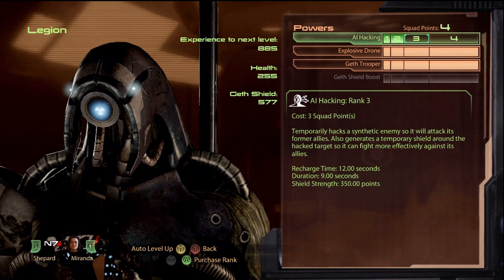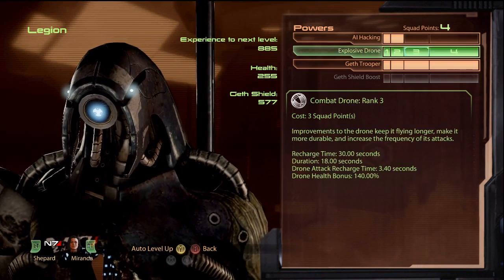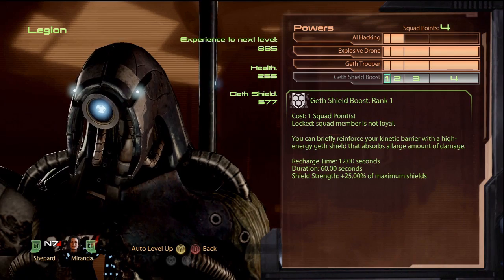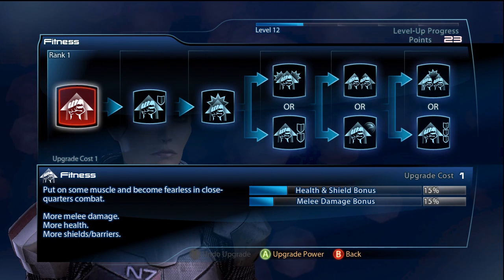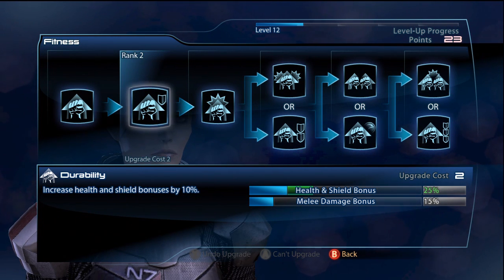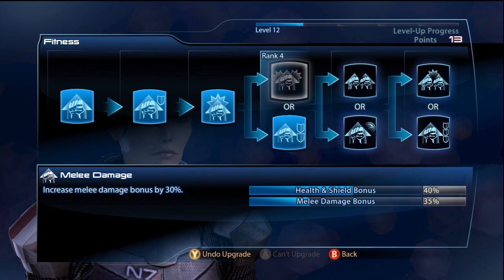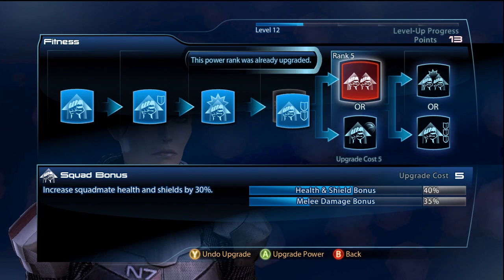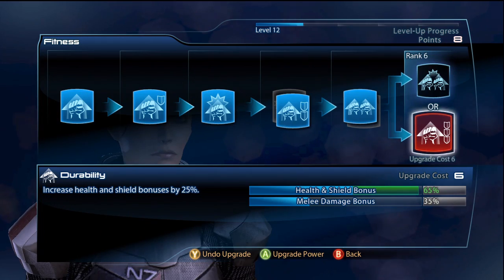The level-up screen received a few tweaks, and the way powers rank up has a new twist. In Mass Effect 2, if you selected a rank higher than what you had and hit the button to purchase it, you would automatically buy the next available rank. Now in Mass Effect 3, each skill uses an entirely new window when selected — you can't buy future ranks until you manually buy the previous ones, and you can clearly see the benefits each upgrade will give you. The last three ranks now offer a choice between two benefits, allowing you to specialize exactly the way you want, such as choosing between shield recharge delay decreasing or stronger squad mate shields. Some of these decisions will be hard to make, and I like the fact that they implemented this.